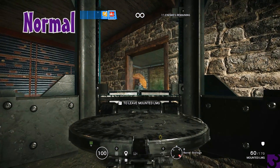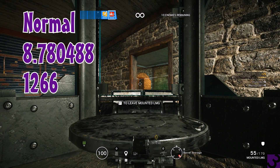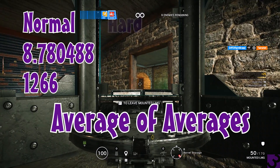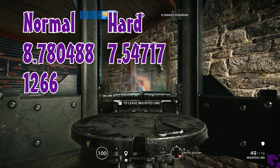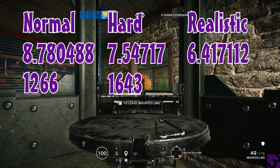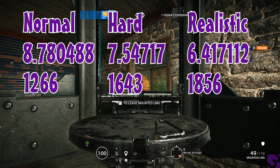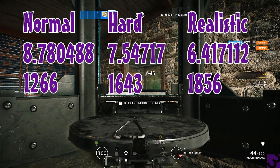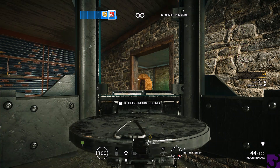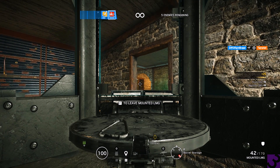Moving on to Hereford Base. On normal, we can do this 8.780488 times an hour with an average of 1,266 renown per hour. The calculated renown here is still the average of all the averages. On hard, we can do this 7.54717 times an hour and get 1,643 renown per hour. Then on realistic, we could do it 6.417112 times an hour, which gives us 1,856 per hour. Just like Bank, even though realistic wasn't the fastest, it still earned the most because we made enough per game to get more renown in the long run. Between the two, Hereford was more profitable because the map is smaller so it's easier for the enemies to get to us — their pathing is faster.